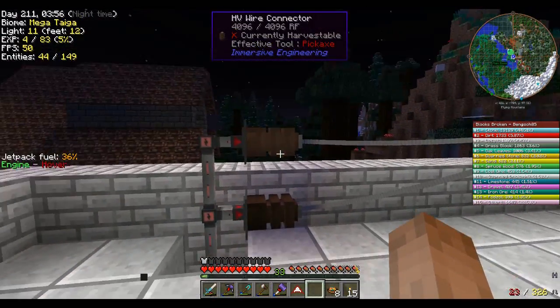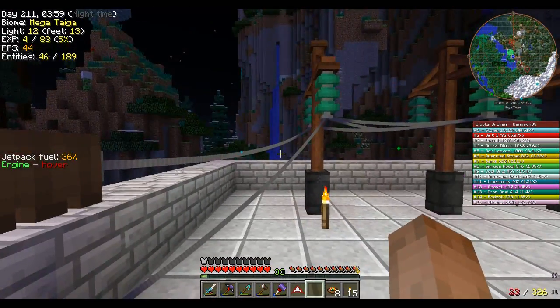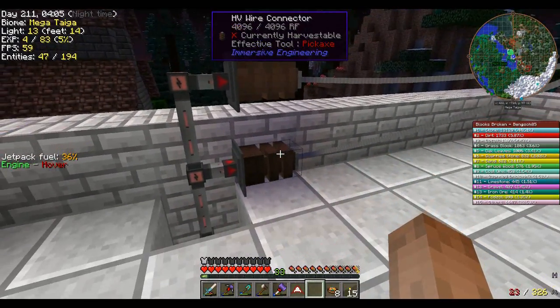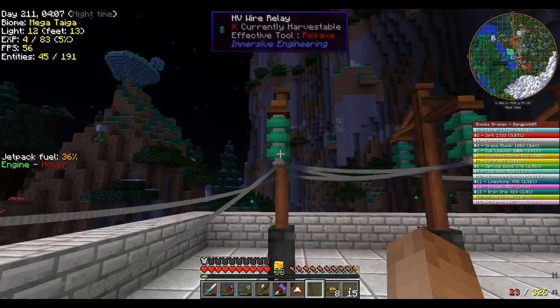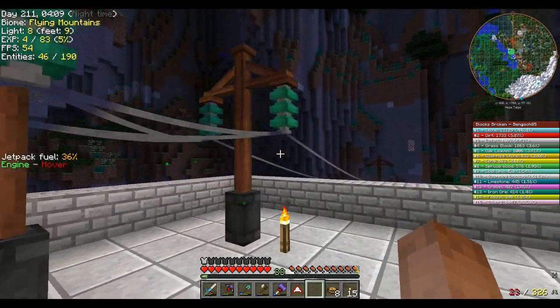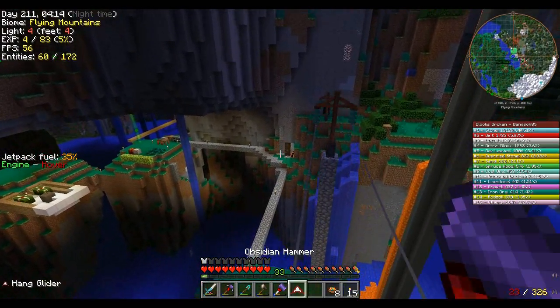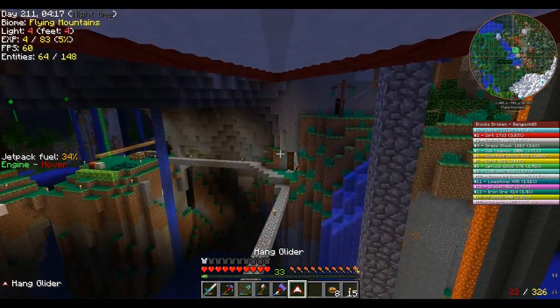I also had to output twice here because I wanted to run two wires worth. High voltage only allows one connection unless it's a relay, and relays can only connect to a post. So this is what I'm stuck with, but we basically have two lines headed over here.